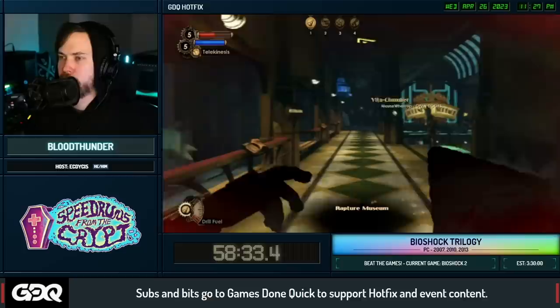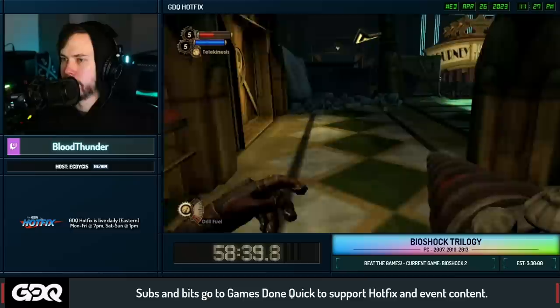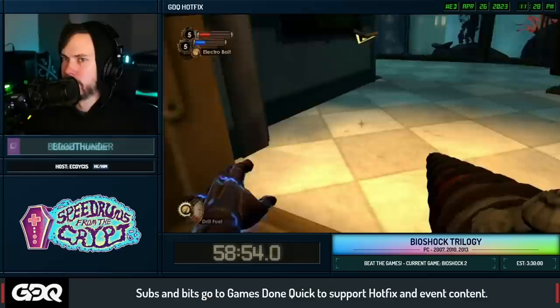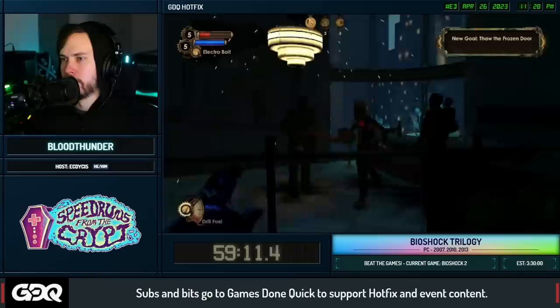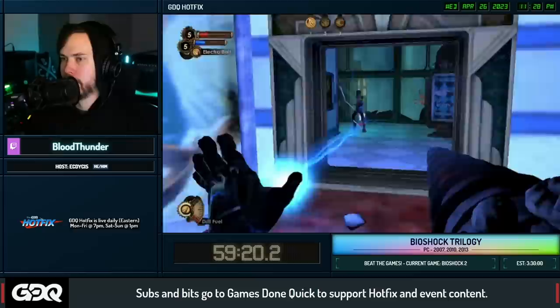Dying in this specific corner is important for the death warp because it brings you back to the beginning and gets you out of that area a little early. Throughout buying Incinerate and coming back we want to set up another death warp, but there are a lot of enemies - it's a little scary. We buy Incinerate carefully without buying anything else. We need every bit of ADAM we can get. A splicer came out of nowhere and we take a little damage.